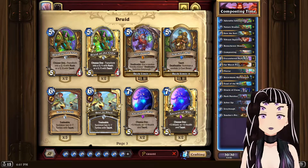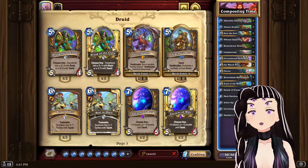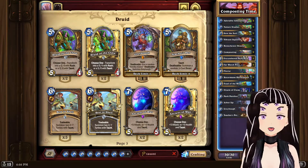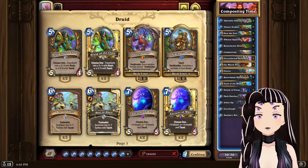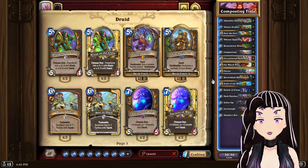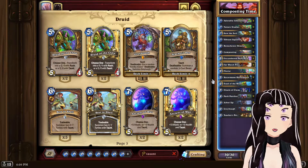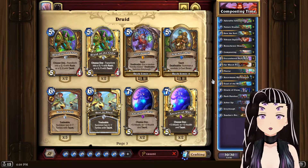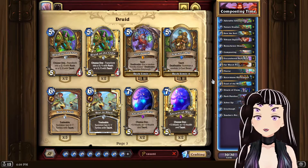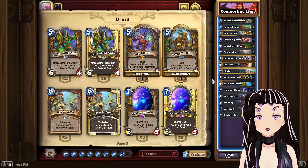I wanted to get done with all the questline decks before moving to non-questline decks, but sometimes you need a break since there's only one or two ways to build the remaining ones. This deck was built to maximize benefits from Oracle of Elune — creating a pseudo-Taunt minion the opponent likely couldn't deal with on the first turn, giving you a very wide board, or using Compost to make extra copies of minions summoned off Oracle of Elune and refill your hand. That's probably why the deck felt so consistent.